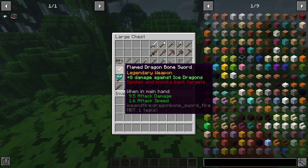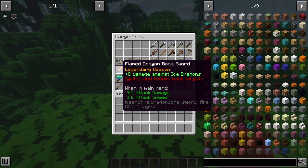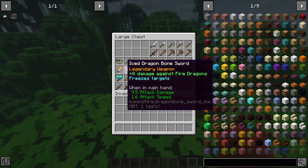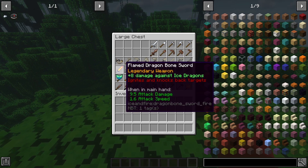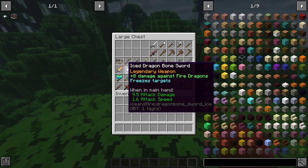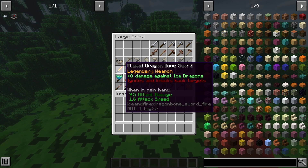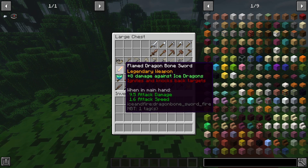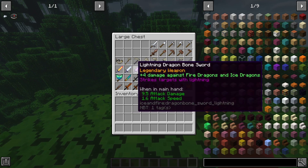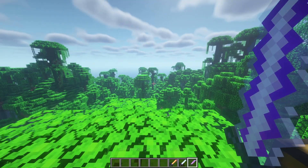Next up we have the flame, ice, and lightning dragon bone swords. These are crafted by defeating one of the three elemental dragons. Each sword has a damage bonus against the opposing element — for example, flame does more damage against ice and vice versa. The flame sword ignites and knocks back targets, the ice sword freezes targets, and the lightning dragon bone sword strikes targets with lightning.